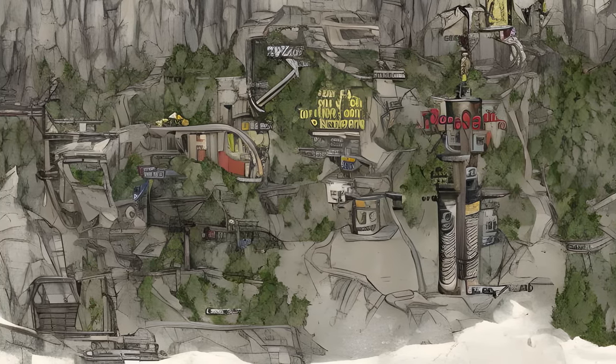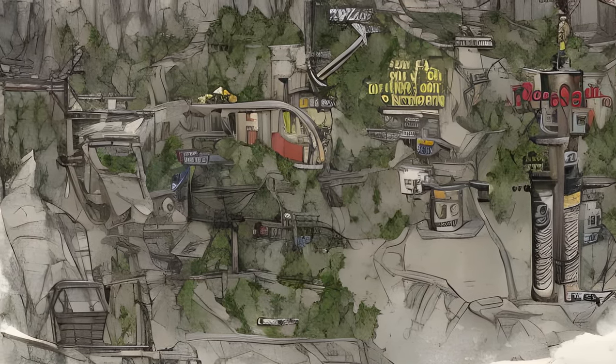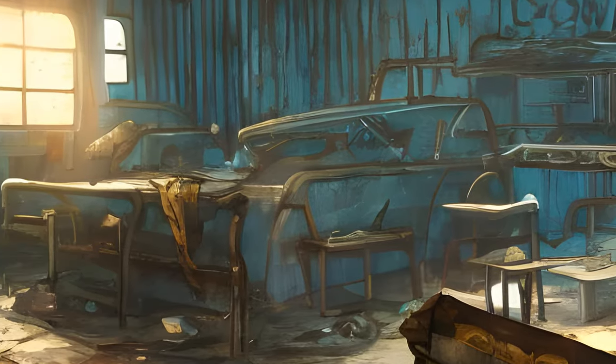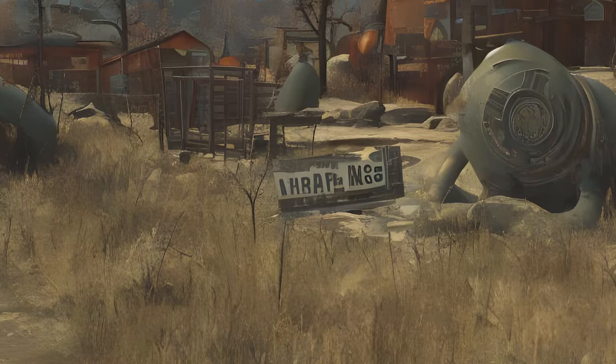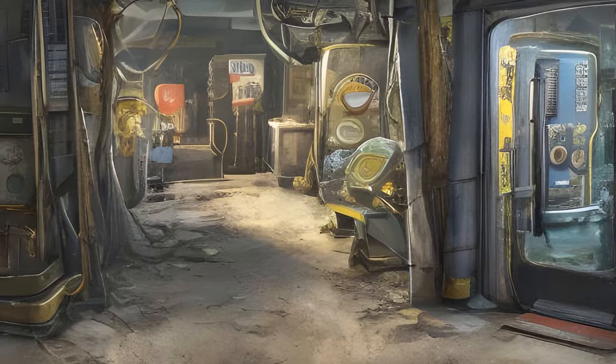Doll maker's key — WOO_DollKey. Watoga Underground door, directly north from the Watoga Transit Hub, room with crib behind the claw. Thicker Than Water, form ID 0058D5BA.